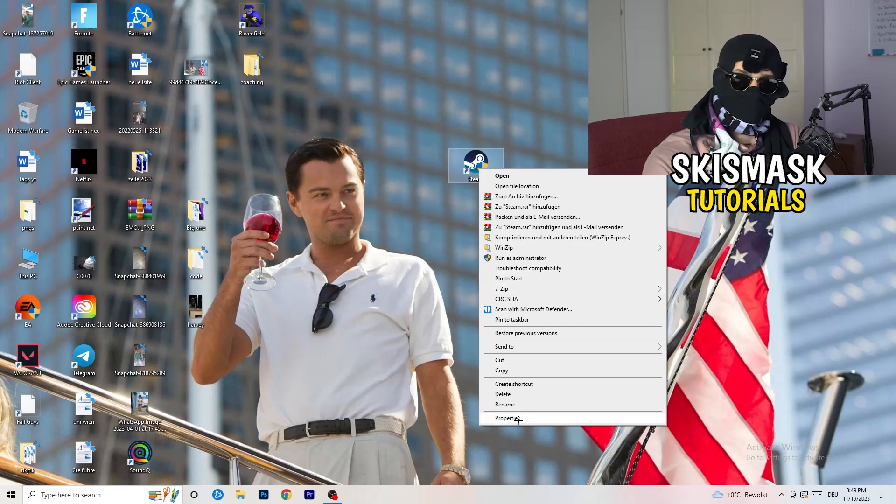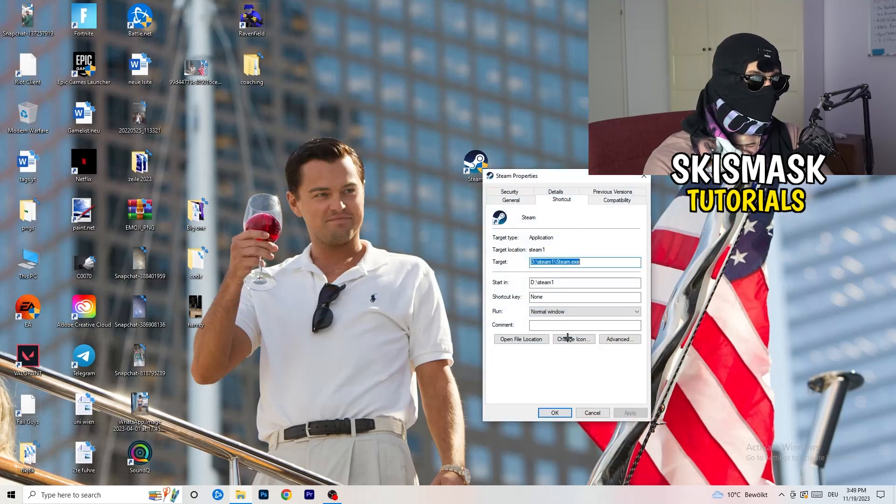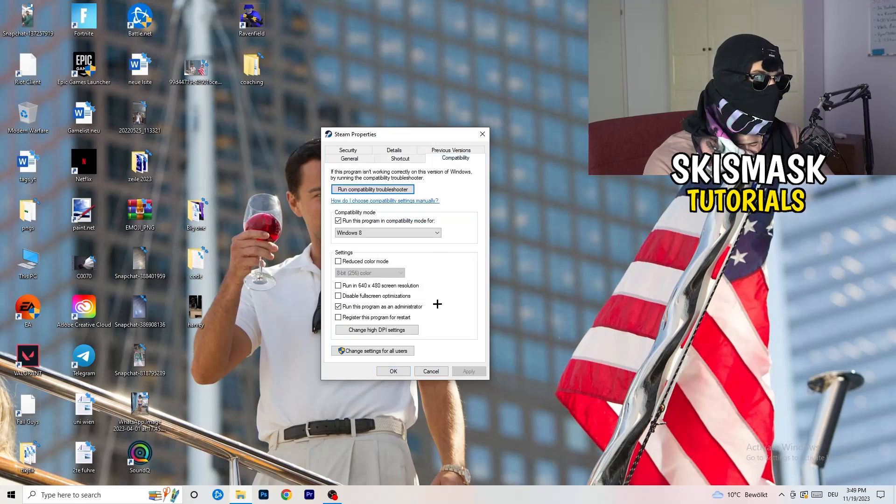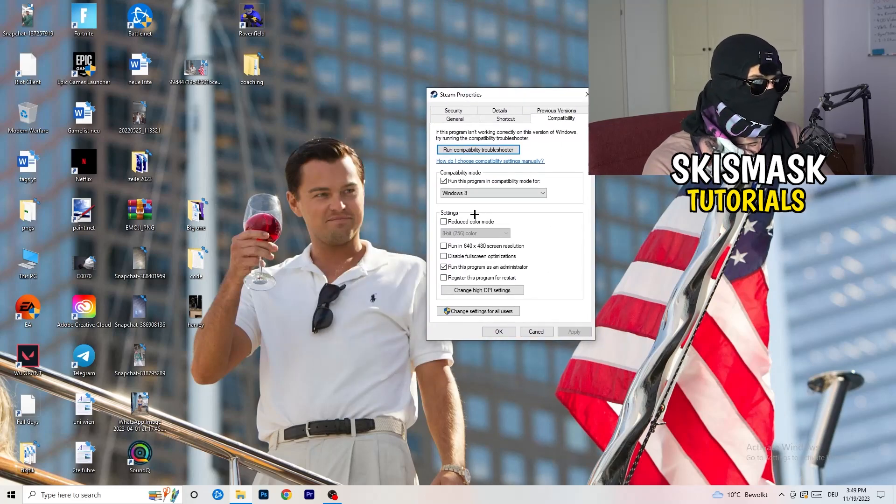Go back to the properties tab and click it — this tab will pop up. Click into compatibility. I want you to copy my settings: enable 'Run this program in compatibility mode for' and select Windows 8. Disable 'Reduce color mode.' Disable 'Run in 640 by 480.' Disable full-screen optimizations. Enable 'Run this program as an administrator.' Disable 'Register this program for restart.' Then click Apply and OK.